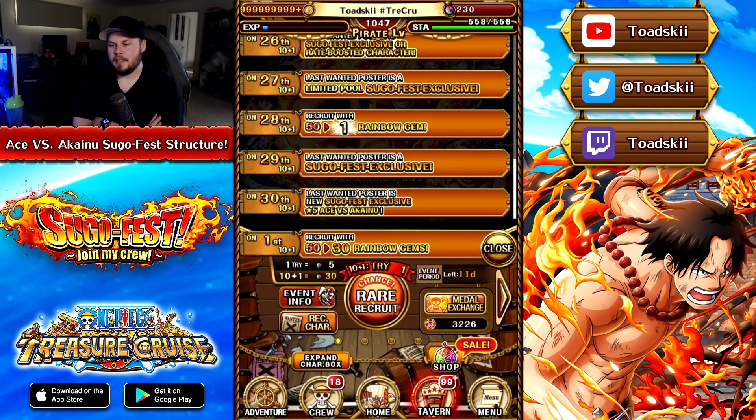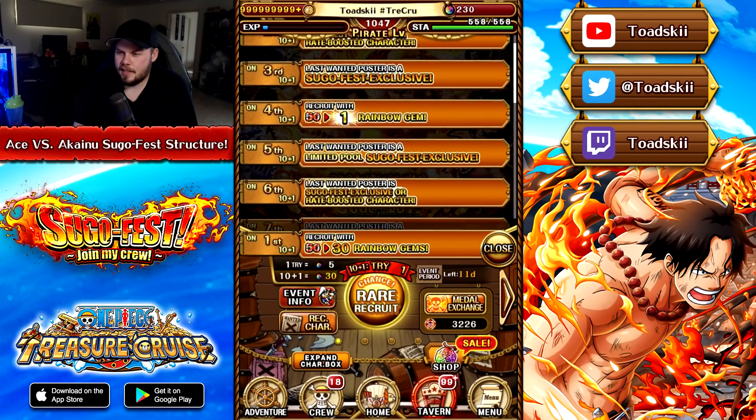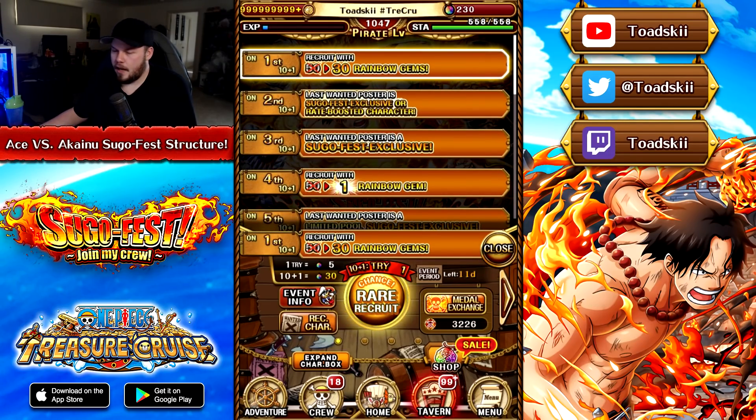So it is a little bit steep in order to get Ace vs. Akainu guaranteed on the 30th step. However, we do have seven steps that are discounted at a one gem multi. So 49 times seven — 343 gems are taken off, which is actually pretty good. And if you add an additional 20 for the first multi, that's 363 gems discounted from your 1500. So yeah, it costs you 1137 gems to go from multi one to multi 30.